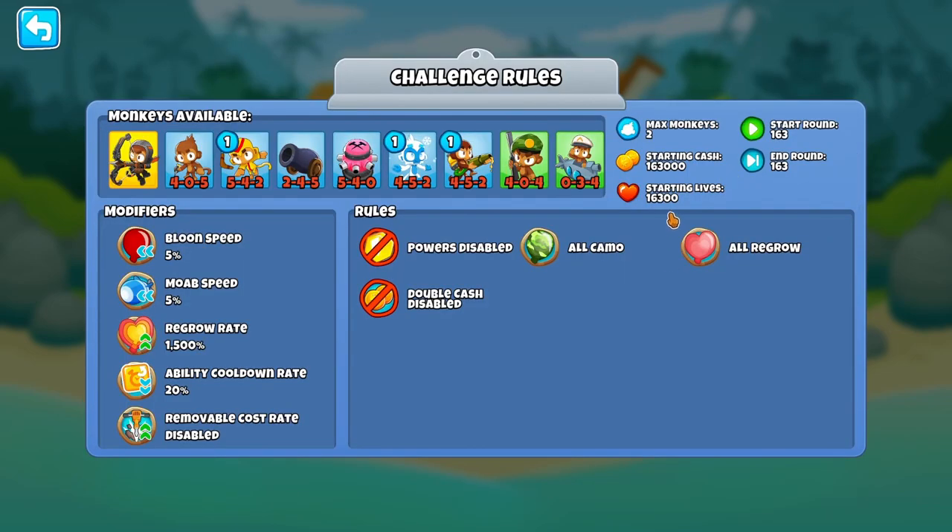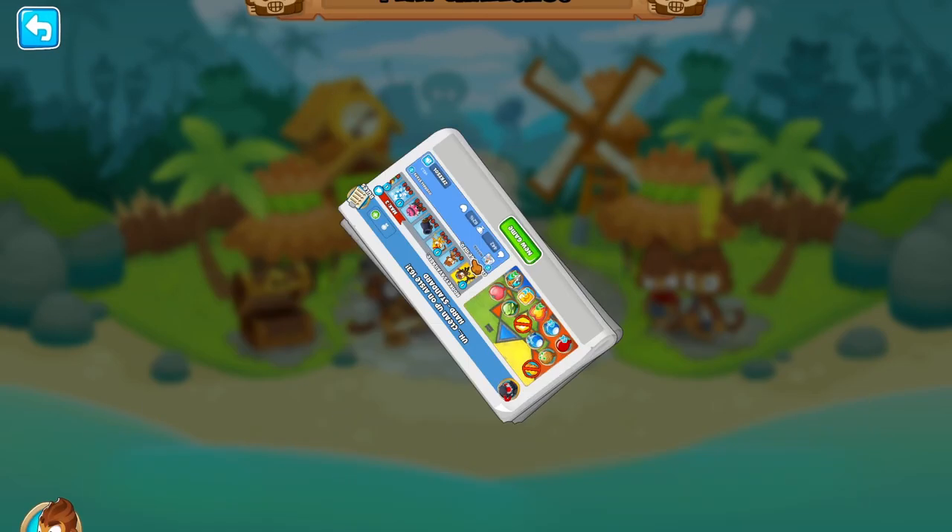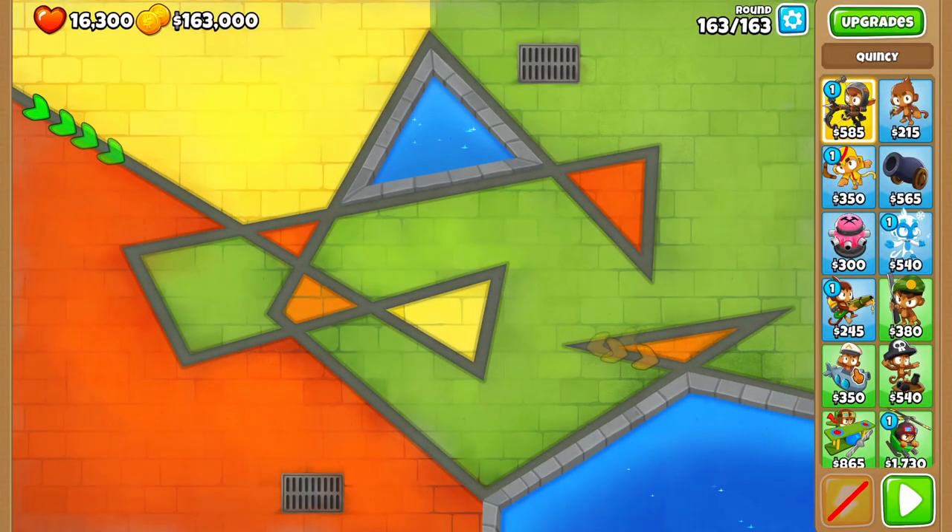Clean up on aisle 163. $16,300 lives, that is 163 to 163. Two monkeys allowed to use, slow everything, specific towers to use. This is gonna be a pretty fun challenge I think. I have no idea what round 163 is — I'm guessing it's probably gonna be a ceramic rush out of its mind.